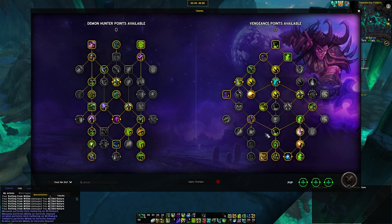This defensive build works well for dungeons with big, hard-hitting packs like Brackenhide Hollow or Freehold. Something like Vortex Pinnacle with very small pull sizes — I probably wouldn't use this; I'd use the other build. But if you're pulling lots of things and the trash really hurts, then this build is going to be very good for you.